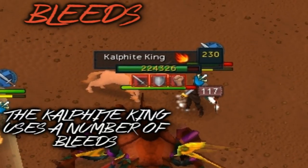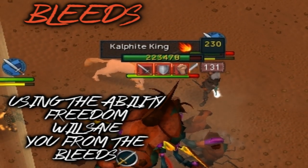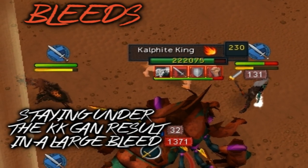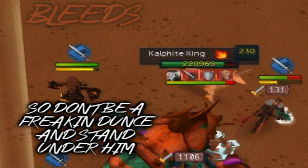The Kalphite King uses a number of bleeds on whoever he is focusing his damage on. Using the ability Freedom will save you from the bleeds and protect you from stuns for the next 6 seconds, which the Kalphite King is fond of doing. Staying under the KK can result in a large bleed, so don't be a freaking dunce and stand under him.